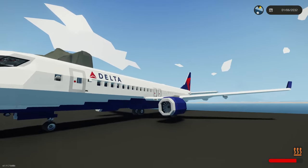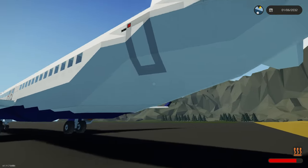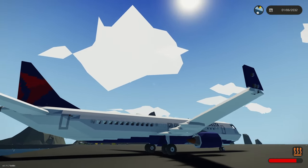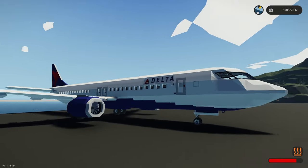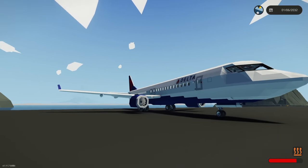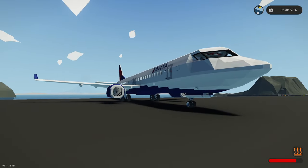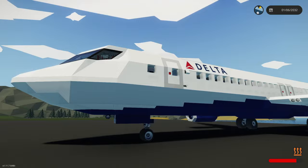Last but certainly not least, we have the Boeing 737 MAX 9. This thing was built by Dude4081 and has a top speed of 725 kilometers per hour, can go up to 15,000 feet high, and has a range of about 200 kilometers give or take depending on the wind. I have absolutely no idea how much this costs to spawn in because I can't get it up in the workbench — it's just too big, so we can only spawn it in through a mission. Nevertheless, it is such a cool airplane. Let's jump aboard and have a look on the inside.